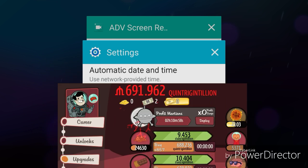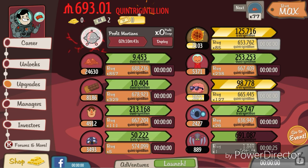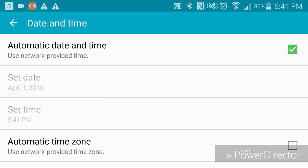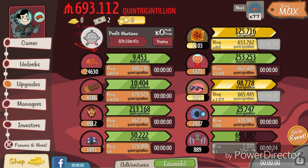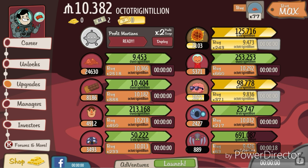Now go back and put automatic date and time back on so it syncs with everything. I have almost sept-quindicillion. Then turn that off, put the date ahead really far, go back — and pretty much yeah, my investors just shot through the roof.